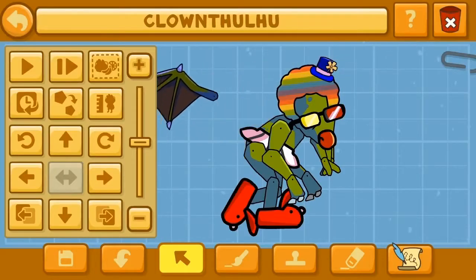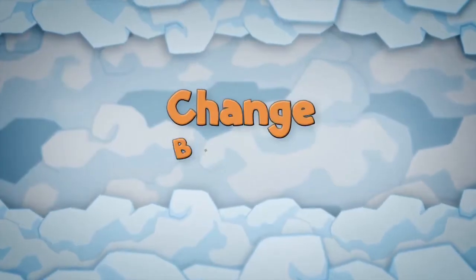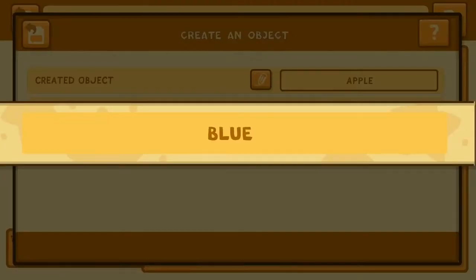Who needs scaly wings? You can flutter with friendly wings. What's a party without presents? Let's set up Clownthulu to bring some surprises for the kids.